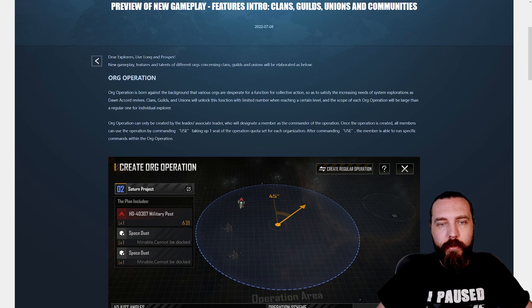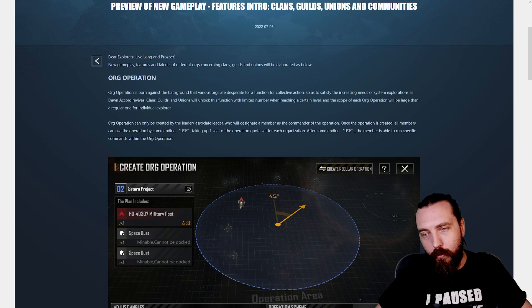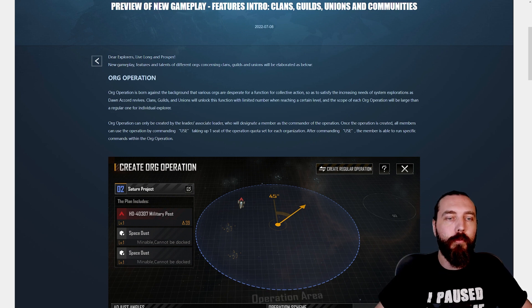An org operation is born against the background that various orgs are desperate for a function for collective action, so as to satisfy the increasing needs of system explorations as Dawn Accord revives. Clans, guilds, and unions will unlock this function with a limited number when reaching a certain level, and the scope of each org operation will be larger than a regular one for the individual explorer. Org operations can only be created by the leader or associate leader, who will designate a member as a commander of the operation. Once the operation is created, all members can use the operation by commanding use, taking up one seat of the operation quota set for each organization. After commanding use, the member is able to run specific commands within the org operation.